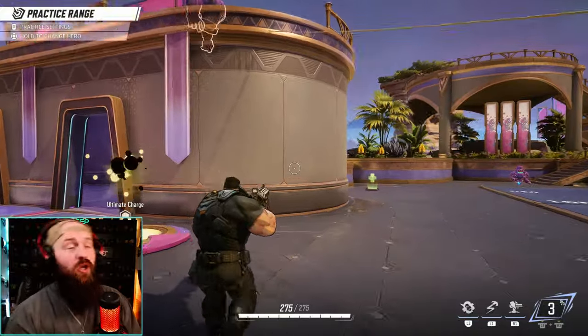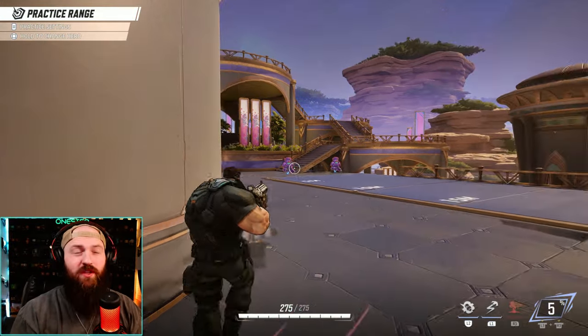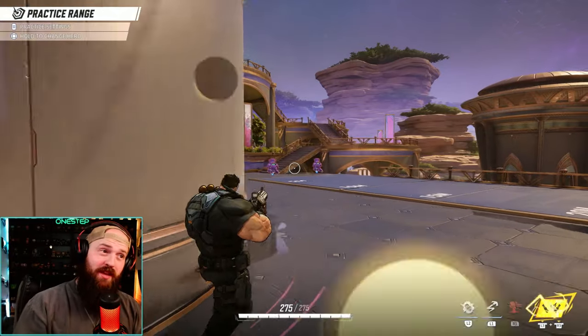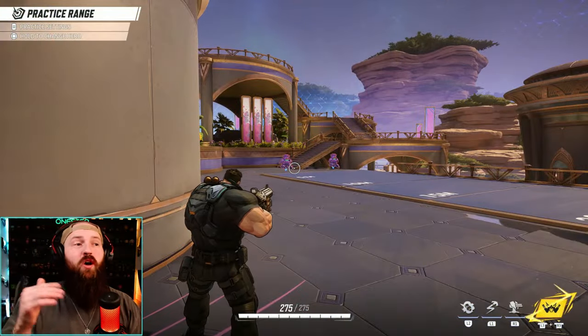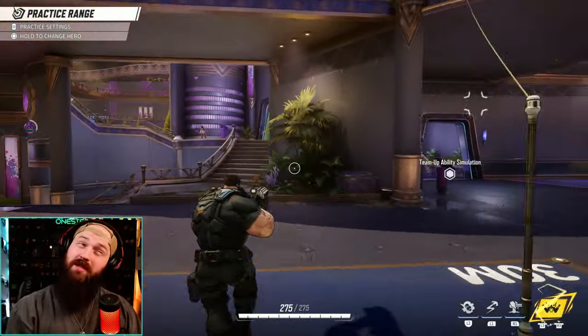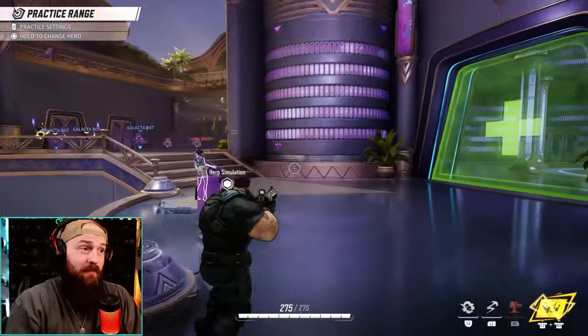A couple of tidbits about the Punisher: he's one of the only characters that can see opponents behind walls. If you spot an enemy and they go behind a wall, you can still see them and where they're going for about four seconds. This is also a tip for those fighting the Punisher — if he sees you and goes behind a wall, just know he can still see you even though you can't see him.